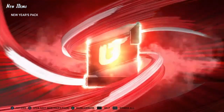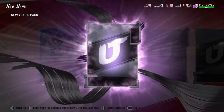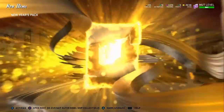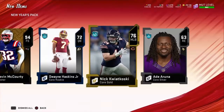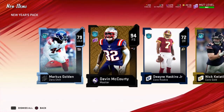We get a kicker — worth nothing. But then bang — 94 Devon McCourty! I've never seen that animation; I didn't know you could pull him. That is by far the best pull I've had this year. I have not had good pack luck all year, and that was on the last pack. Banger way to end the pack opening — last pack and we get a 94 Devon McCourty.